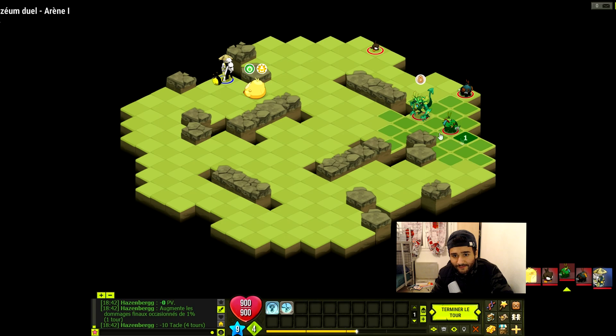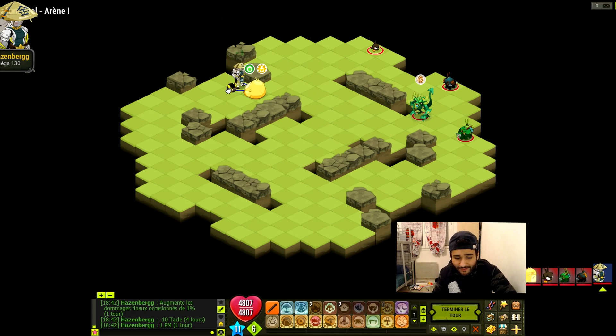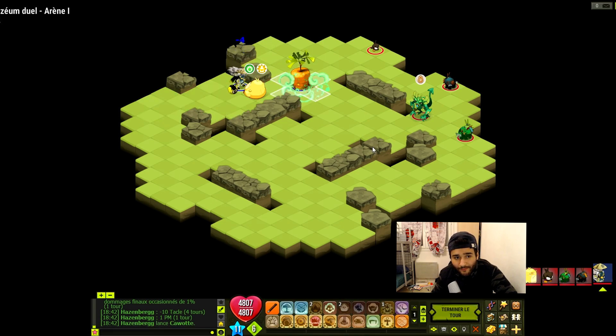On va laisser le crapaud vert ici ainsi que le crapaud noir ici. Donc là le Feka il ne lui reste plus que 3900 points de vie. C'est une classe assez forte, mais avec l'Osamodas on peut battre les Feka. On a quand même nos chances.